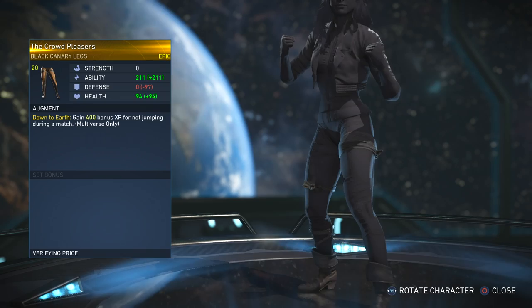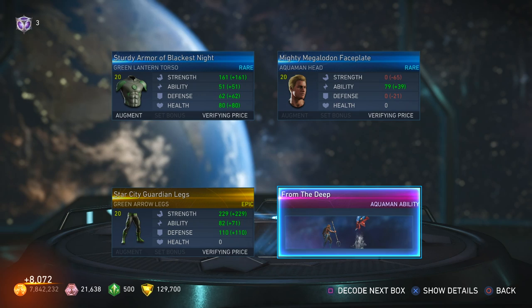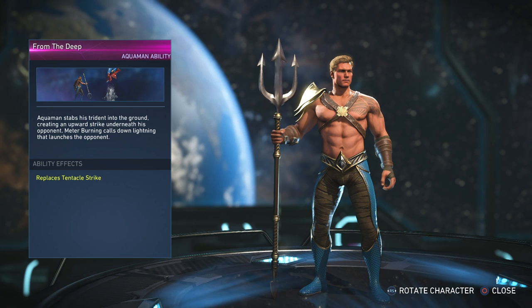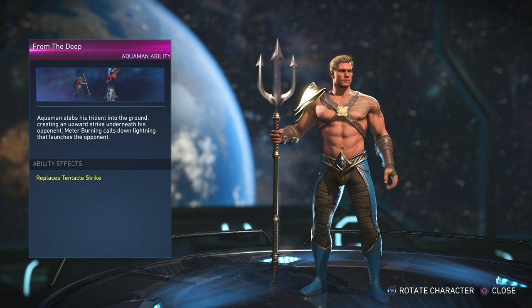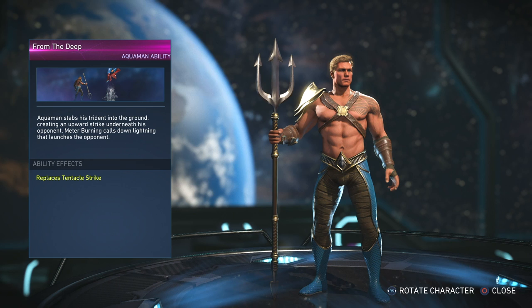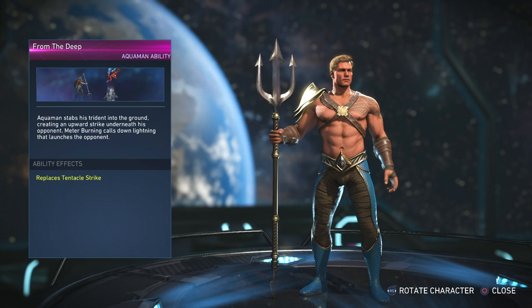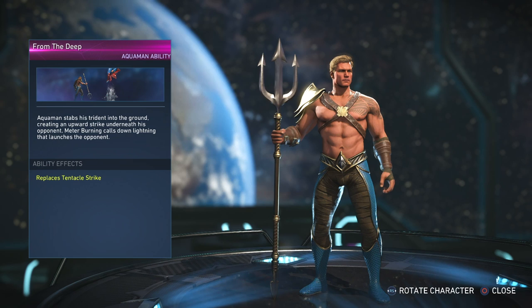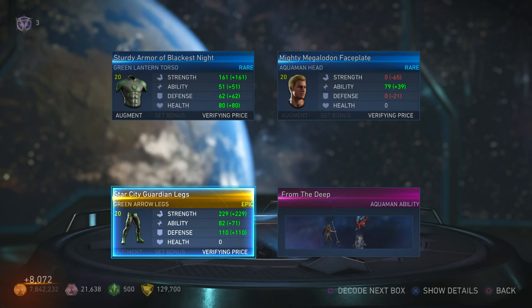From the Deep — what is this? It creates an upward strike underneath the opponent, and meter burning calls down lightning that launches the opponent. You know what's funny? From the Deep was actually the name of his tentacle strike from the first Injustice game — where the octopus comes up and launches your opponent. It's funny that they kept the name but switched it to a different move which is an ability similar to the tentacle strike, just with water coming from underneath and lightning striking down. I might have to do a video checking out how that looks.